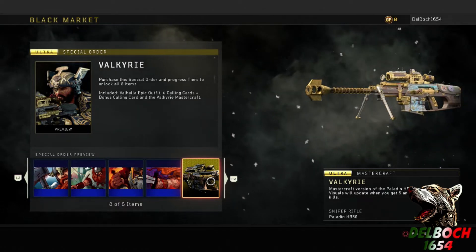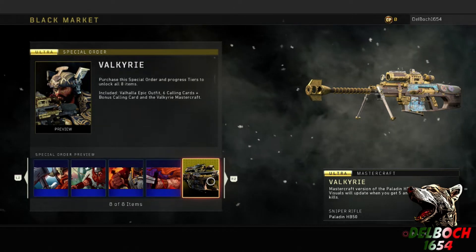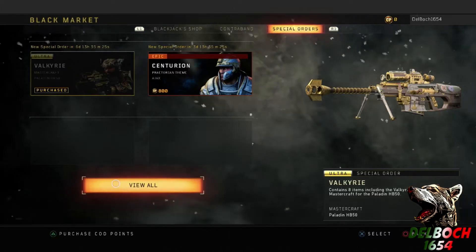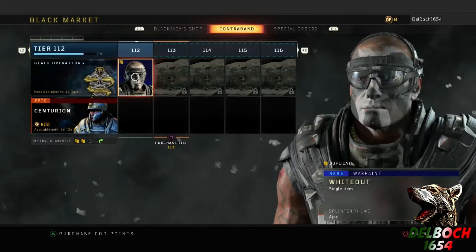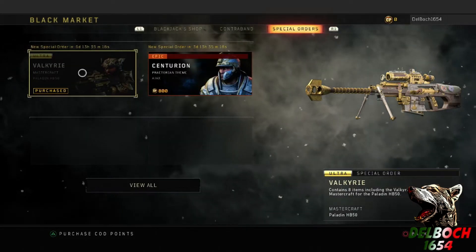I will show you guys some gameplay of it and display it for you — it's a really really cool variant. I'm liking what they're doing with these. To get it, you basically go to the black market, then go over to special orders, and the Valkyrie will be one of them.